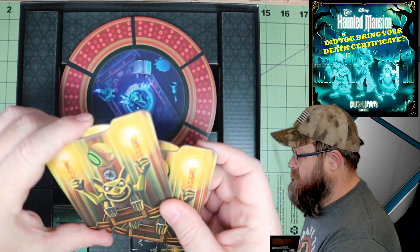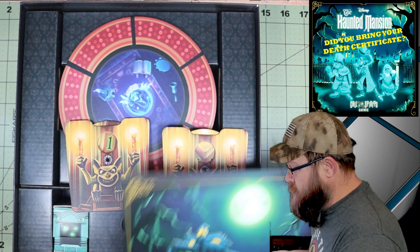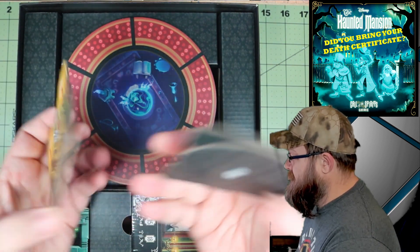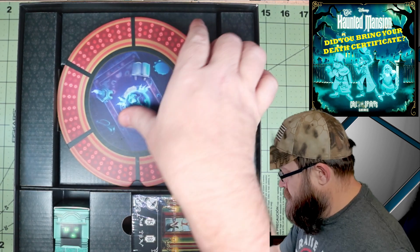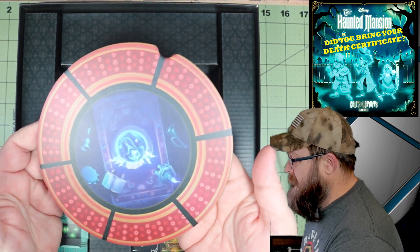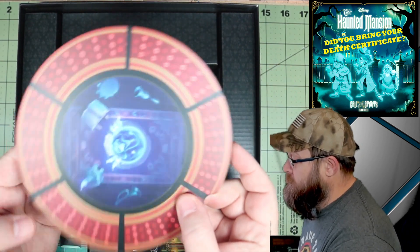I'm guessing these are haunt trackers — let's look at the instructions real quick. These are bidding dials. It's going to take reading the instructions to understand what everything is for, but these different bidding dials are put together very nicely — the fact that they are assembled, with nice heavy cardboard. So this is going to sit into that circle area in the game board. This is Madame Leota, the headless fortune teller in the house, and obviously this will spin around as you play.